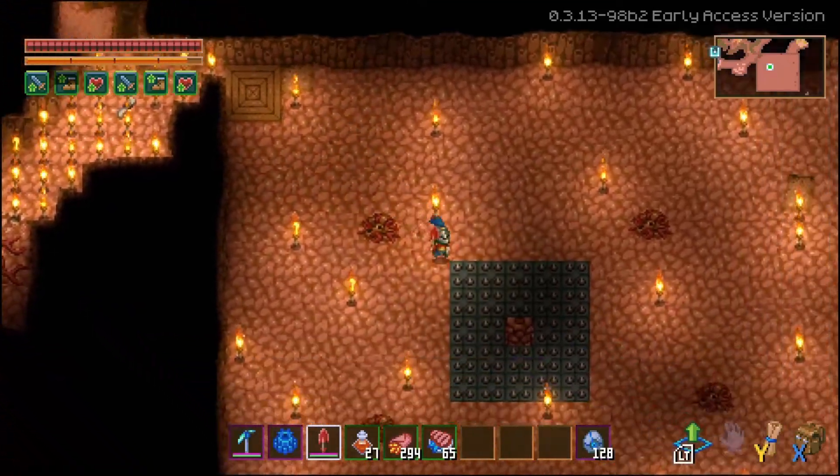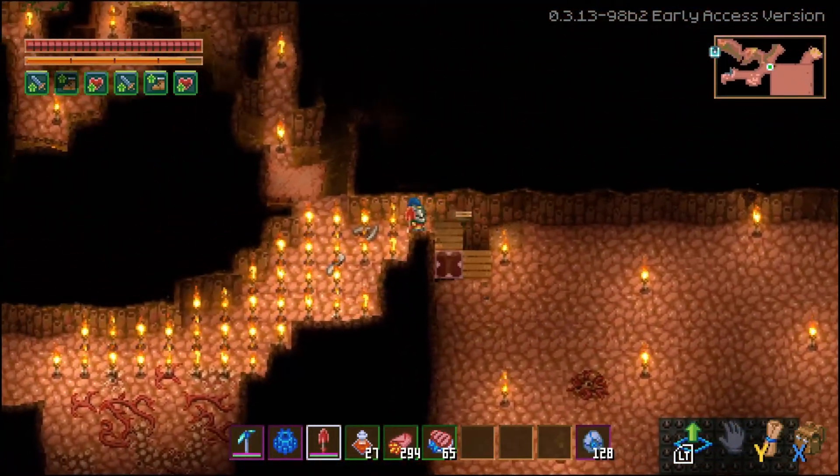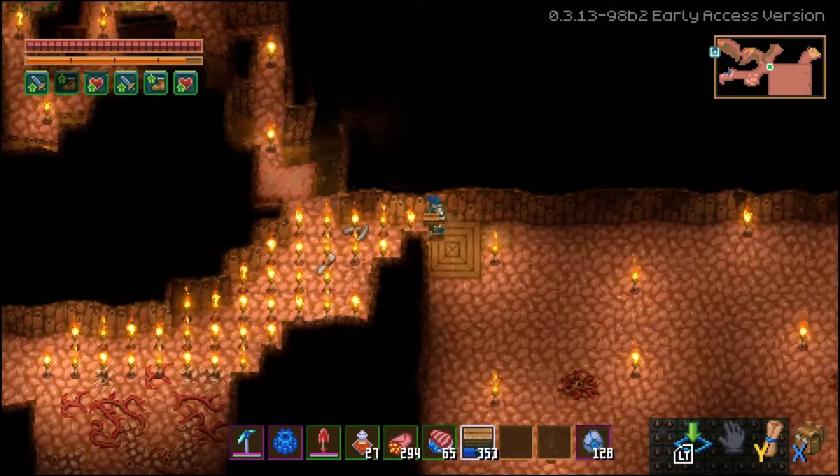So when you place the idol, I run up — because these are four insta-breaks, I just break them instantly. And then when it's over, place them back.